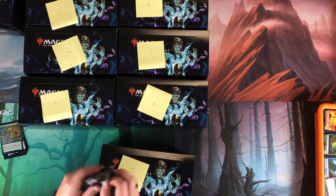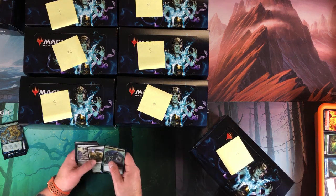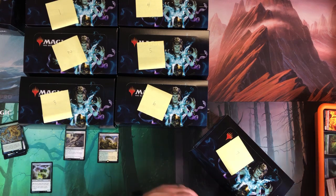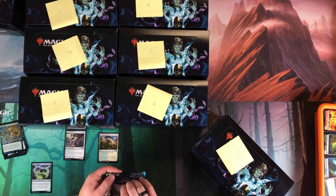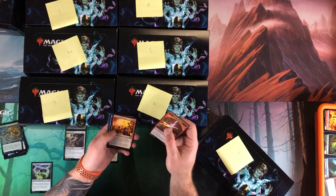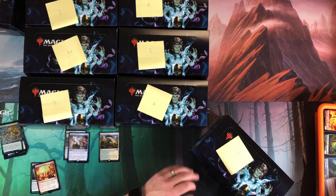Box number seven — I think I've got this down to a science now. Started off good: Groundskeeper, Stirring Wildwood, Kitchen Finks — we'll take that. Groundskeeper foil is meh, but Kitchen Finks is more exciting than Stirring Wildwood. Dig Through Time and foil Furnace Celebration — everything else garbage.